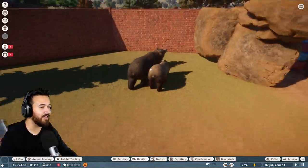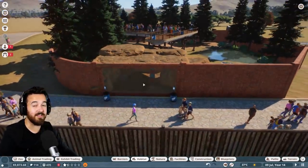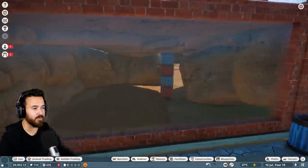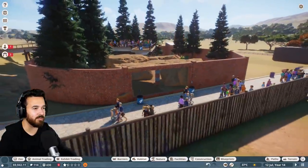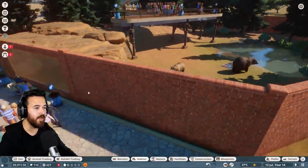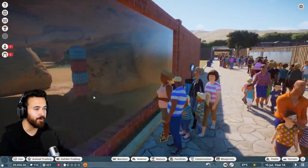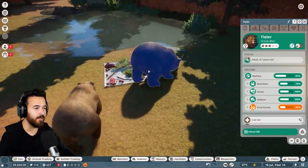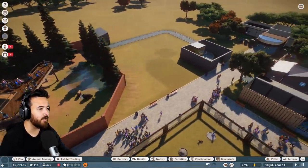The game actually knows if guests can see the animal through the window — no one is standing at the lower window because you can't see the animal from there, so they all go up top. But if the bear were to be in the cave, we'd probably see people start looking in. The bears are eating now — that's good. Everything is looking pretty good overall.